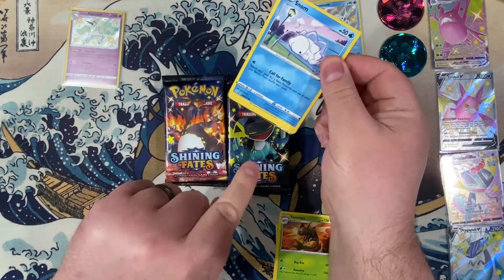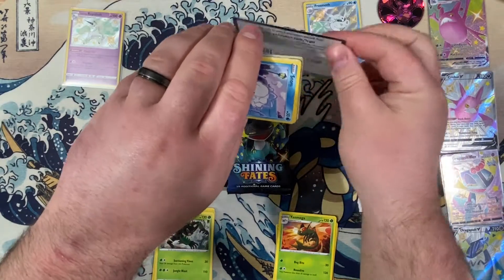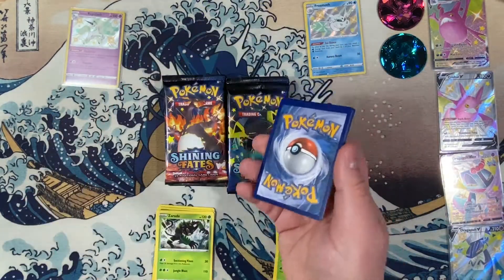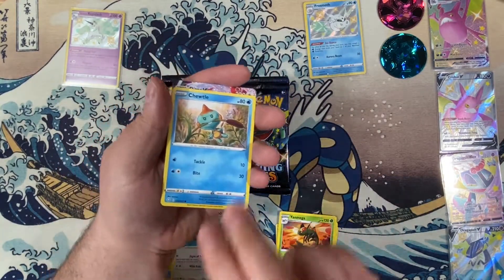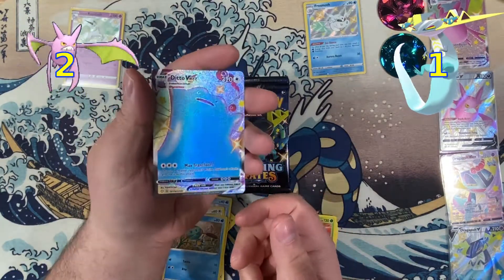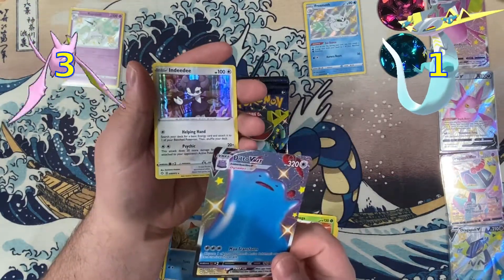We've got a little bit of a spoiler down there! We've got a Shiny Ditto VMAX — look at that texture!